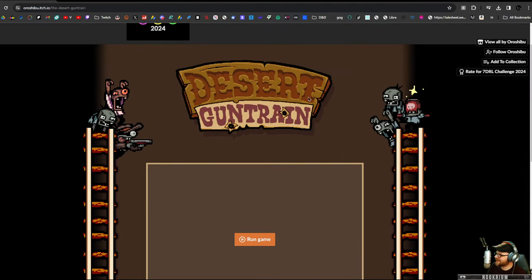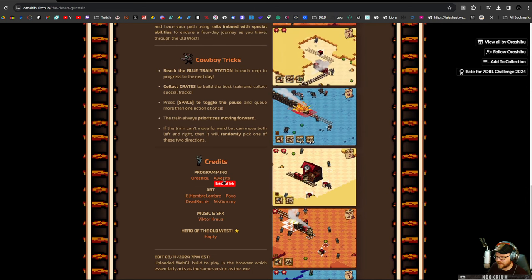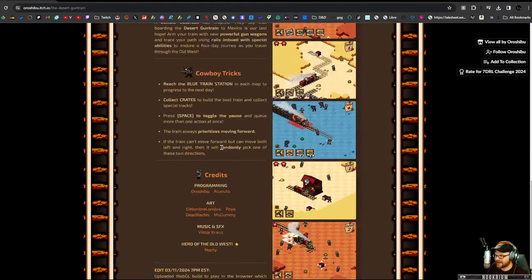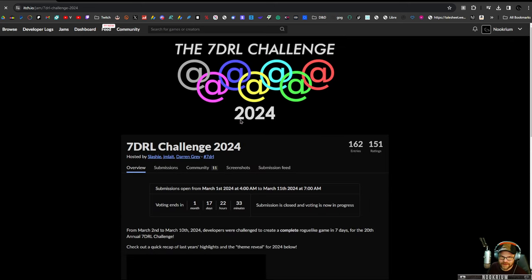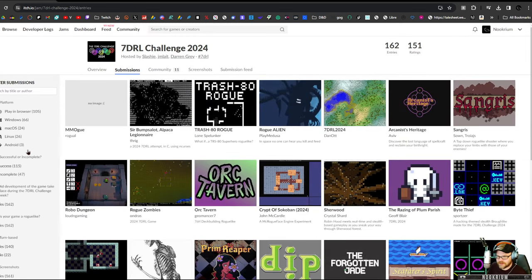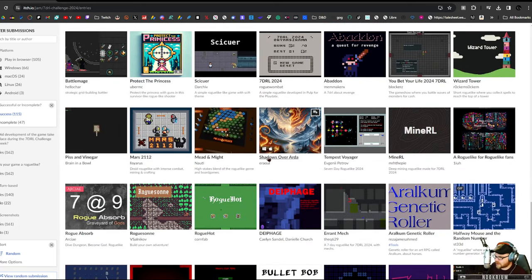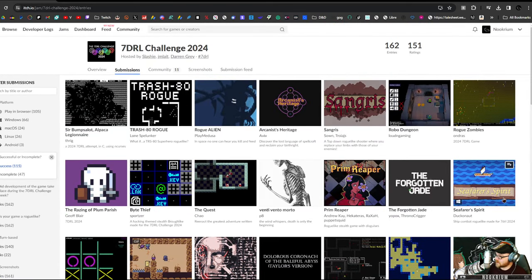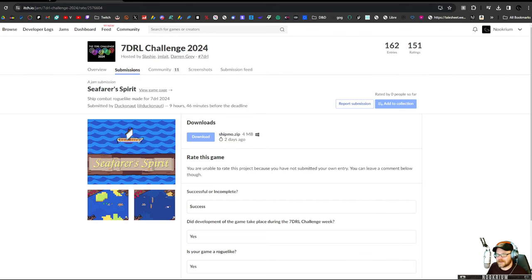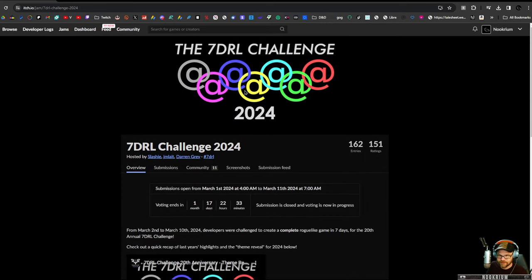There is Desert Gun Train, by Oroshibu — these folks. It's free, pick it up on itch.io — part of the 7 DRL challenge. There's a whole mess of them that you can try out. I guess it's because they blew up my engine — that's why I died on that one. You can go to 'Successful' and see the ones that are actually complete. Lots and lots of roguelikes over here on itch.io. We may check out a couple more of these eventually. Seafarer's Spirit — a boat game? If I'd seen this one before, we'd be playing this one today. There's the Desert Gun Train.